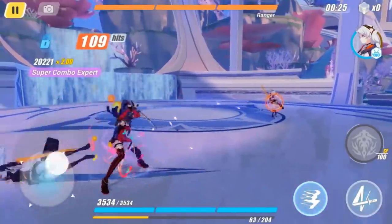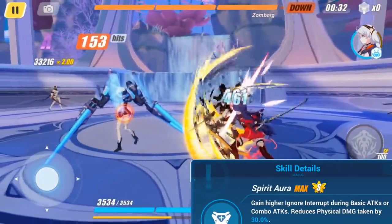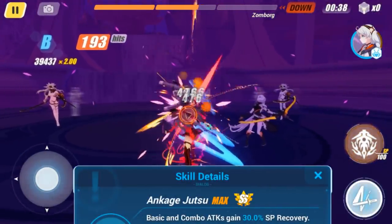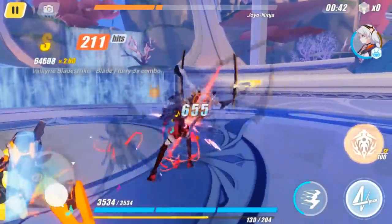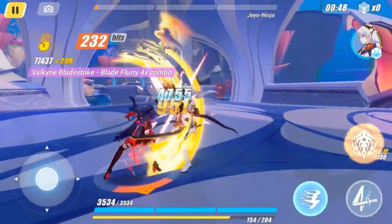When performing her basic or combo attacks, Valkyrie Bladestrike is more likely to ignore interruption and reduces incoming physical damage by 30%. At SS rank, both basic and combo attacks have the ability to charge her SP at an increased rate. This can be used to the team's advantage due to her passive ability to distribute 50% of the SP she gains to characters off the field when her SP bar is full.